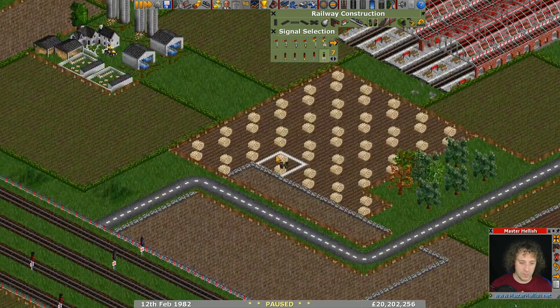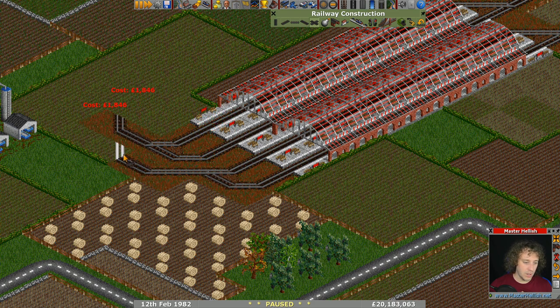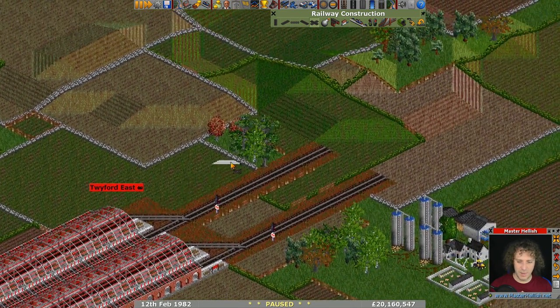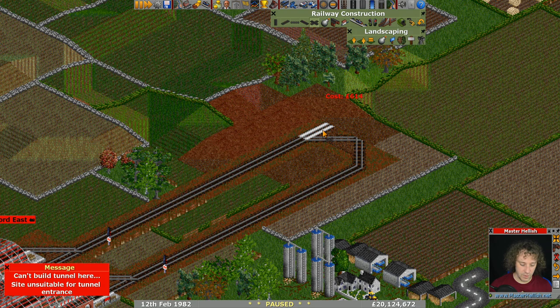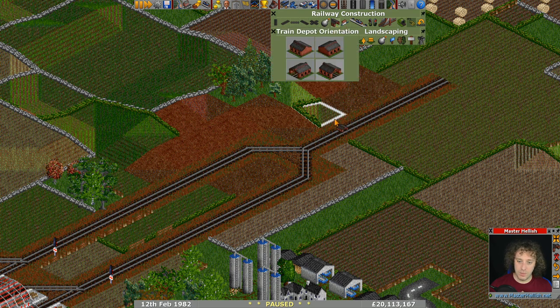I'm going to put a path signal directly before the split here. Because this is a row-row station and these lines connect up at the end, we don't want the trains to have to wait for each other and consider this whole thing one block. We want at least one train length in here — seven blocks just to be sure. Then we'll merge the two tracks together, because these are the two different pickup points: one for wheat and one for livestock. We'll make sure we've got enough room for a double depot right before it.